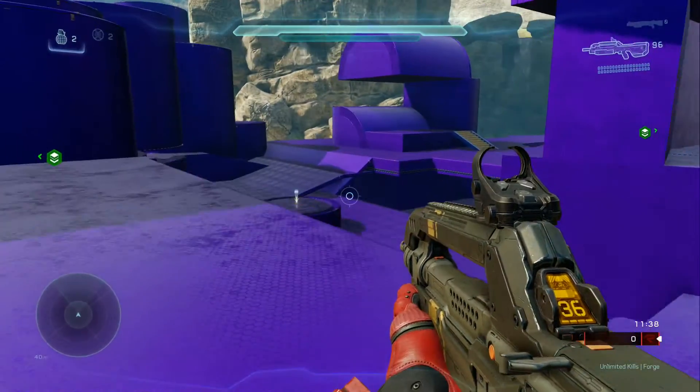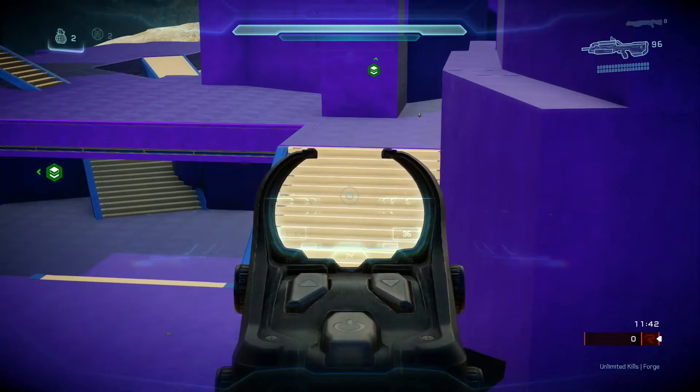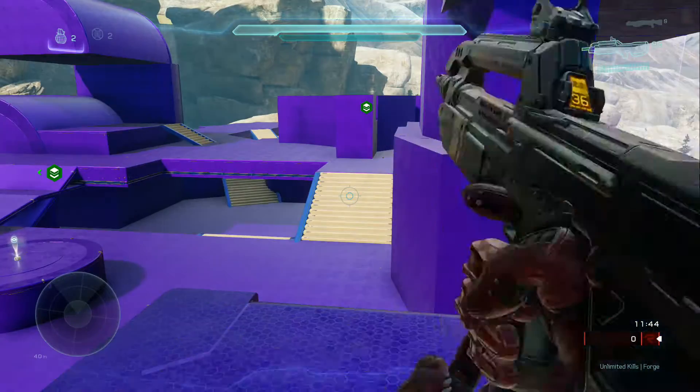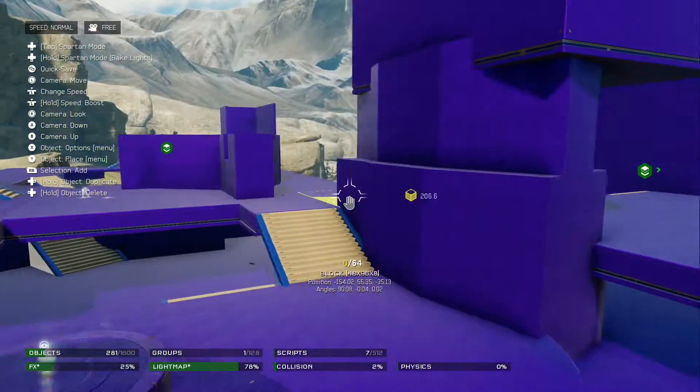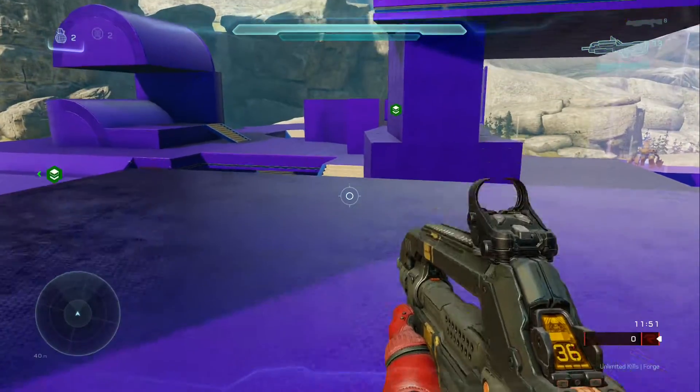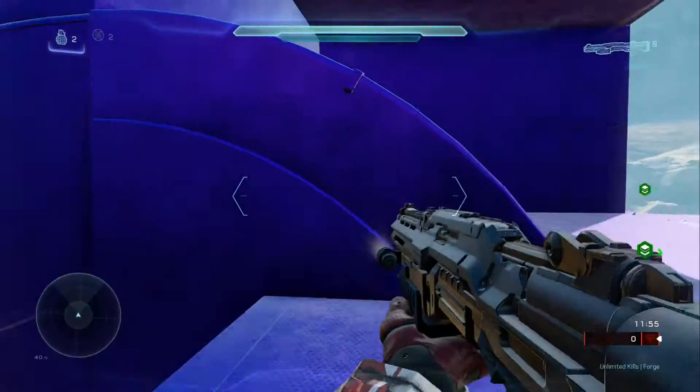Nonetheless, I've been forging this new Covenant-themed map, as you can see. One thing I really didn't even think about is the fact that I used so many freaking stairs versus just ramps. So I'm going to go ahead and fix that once I finish the blockout of the map. The blockout is nearly complete — I have the flow and whatnot of the map pretty much done.